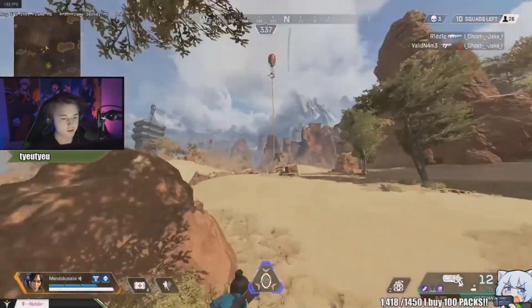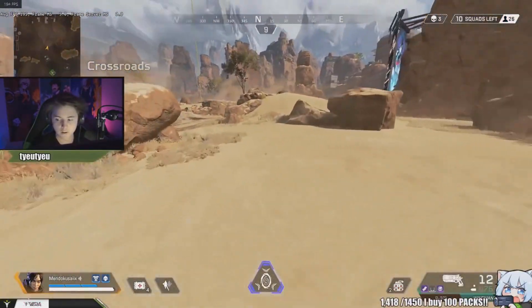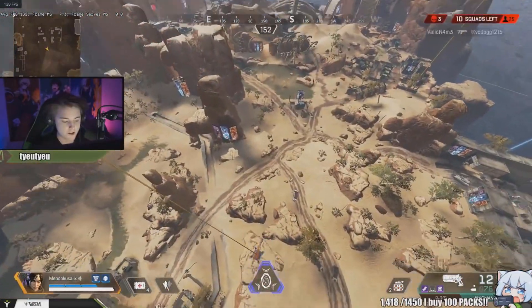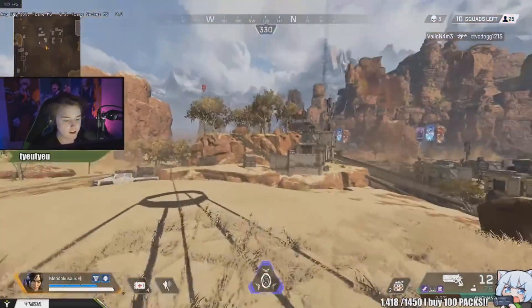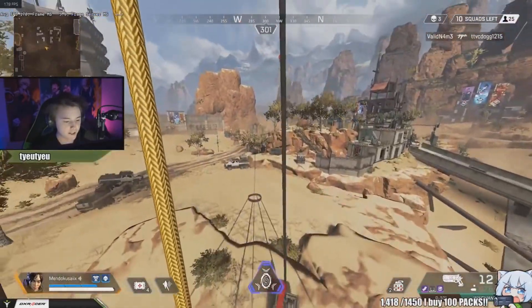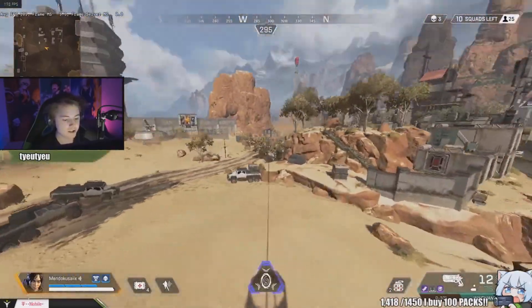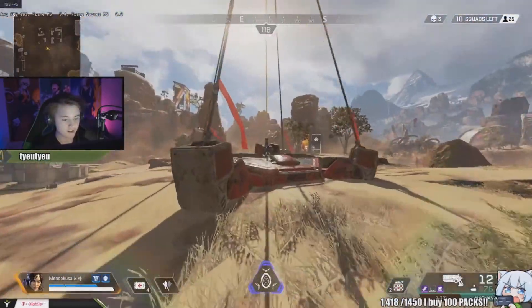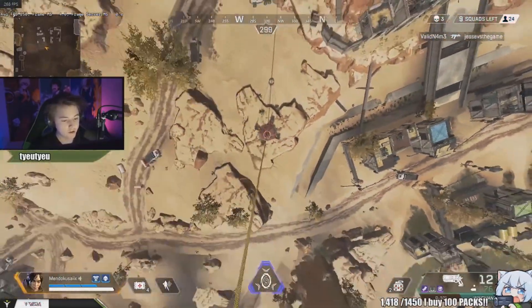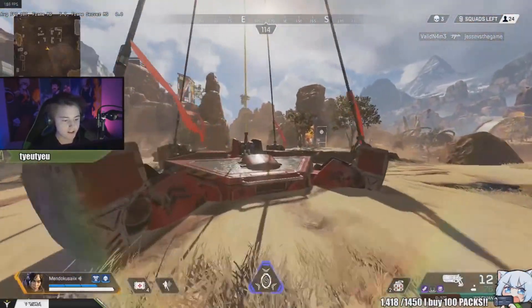Do it one more time towards the cliff and now I touch the ground — but I almost got all the way there, which is a lot further than doing it normally. You hold W the entire way. You can also jump off mid-air just before touching the ground and kick — that way you can run immediately after landing, skipping the landing animation that would otherwise prevent you from moving.